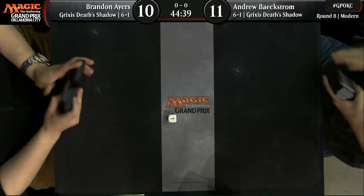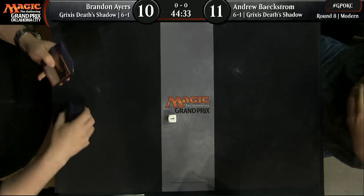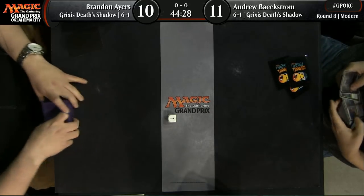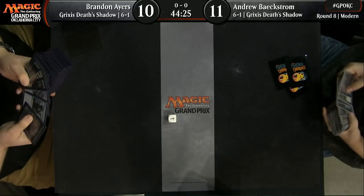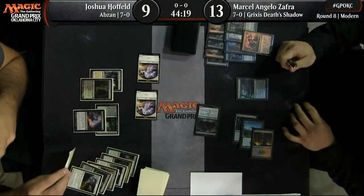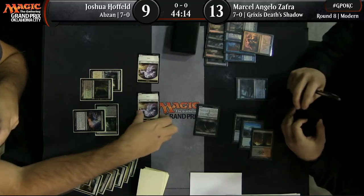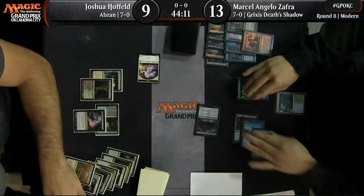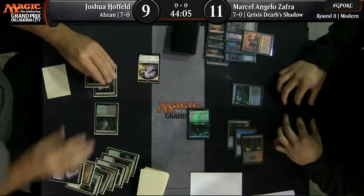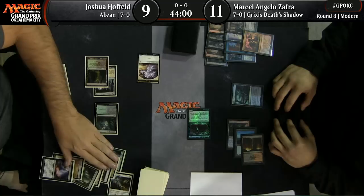The Grixis Death Shadow deck does not have a lot of land. One of the reasons it's such a good deck is it runs the full 12 fetch lands in the colors it has, and then it doesn't run many other lands — a grand total of maybe six more. This one has 18 lands total, Brannon's deck. 18 lands is pretty common; you'll see some versions that have 19. There are so many cantrips in these decks that you actually flood a lot, even with 18 lands.